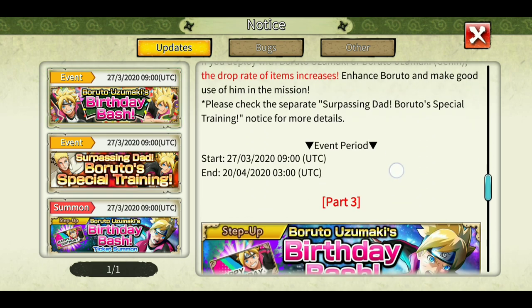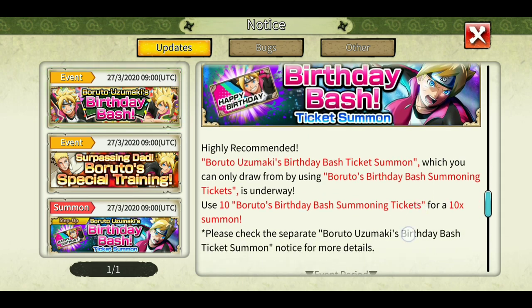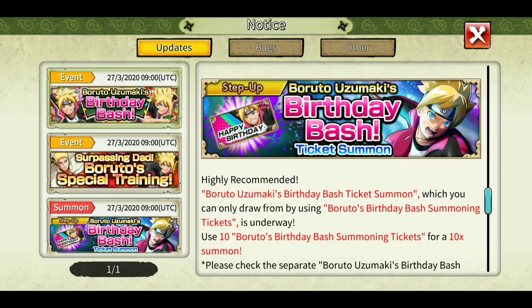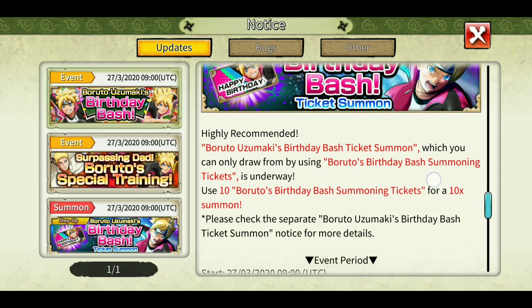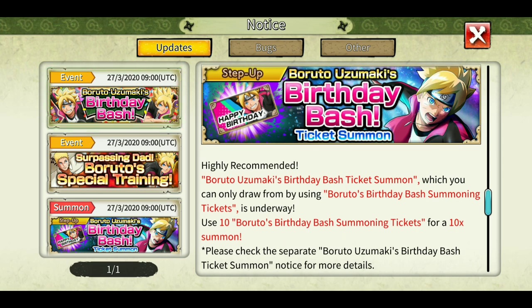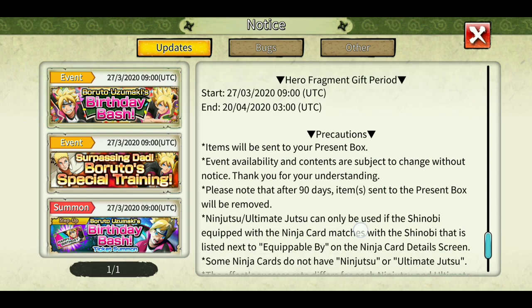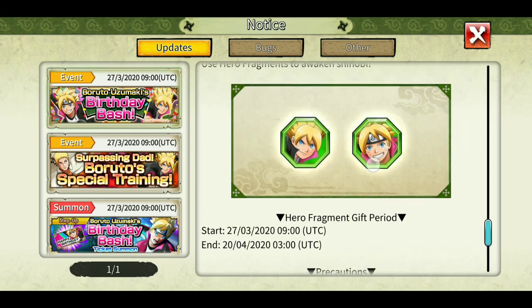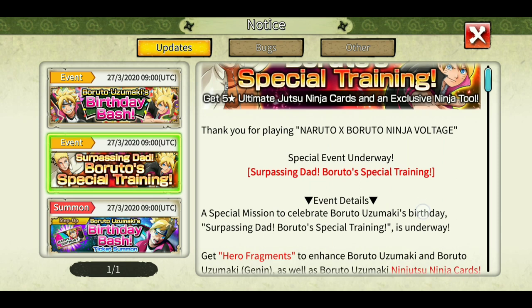The next part is a mission with eight stages, which I'll tell you about in detail. Part three is the ticket summon — with tickets from the login bonus and from completing stage eight of the mission, you can get a guaranteed ultimate jutsu of Boruto Genin, the Flying Rasengan. Part four gives 200 hero fragments for both Borutos as a present box.